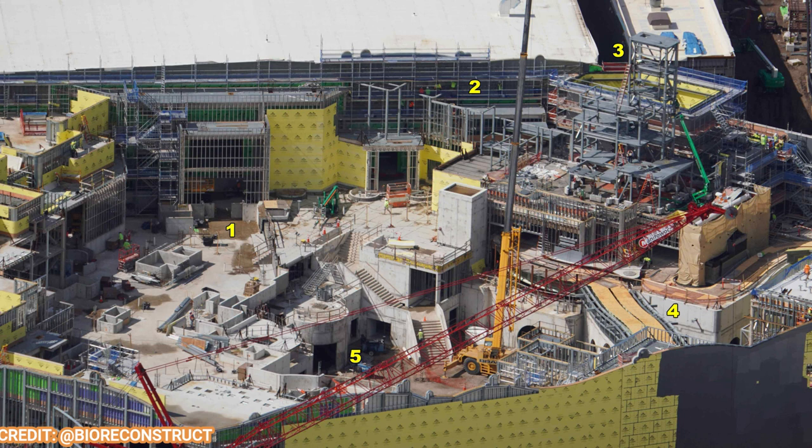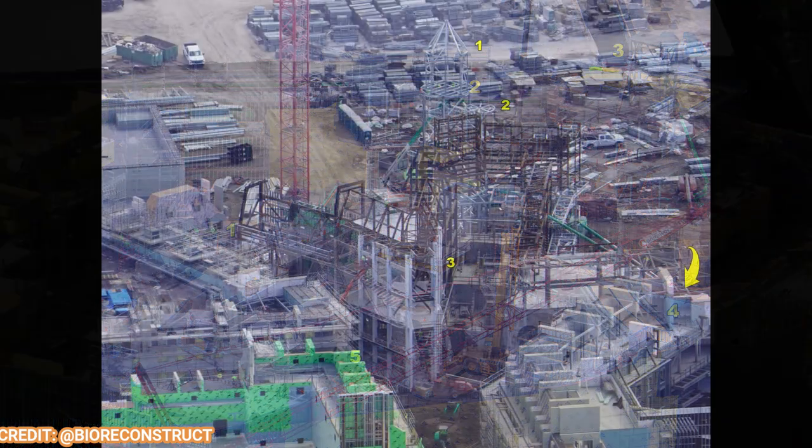Here's another view from a different angle inside the land. You can see Toad's Cafe down at number five and Bowser's Castle at number one. The show building for Mario Kart looks fantastic — they're probably working on the track and queue by now since that's been done for a while. Super Nintendo World, as you know, looks absolutely fantastic. It looks great in Japan and great in Hollywood, and this should be a bonafide success for Epic Universe.